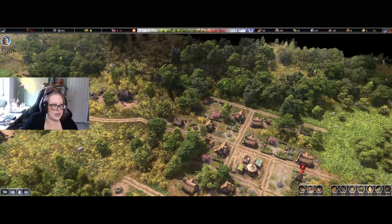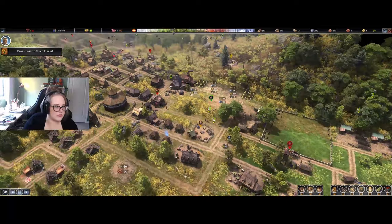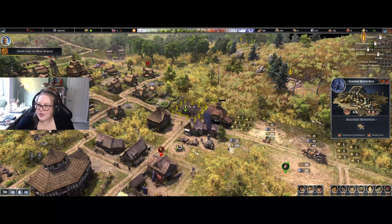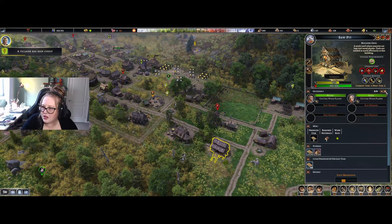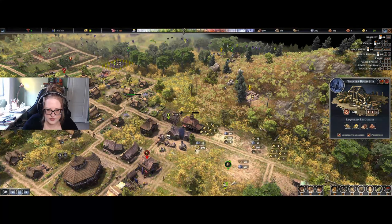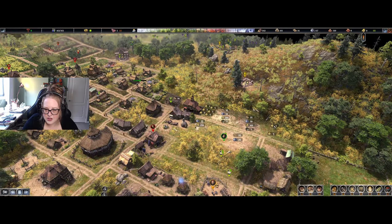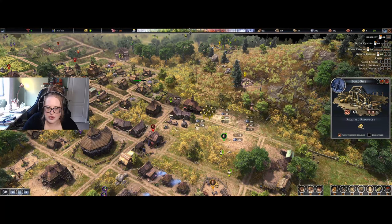Our population cap has gone up one because of this. I cannot believe we're having a heat wave — I'm so mad. But we're making good progress on our cooper. We're also not making enough planks — where's our saw pit? We need more planks. I'm low-key considering getting rid of these trees because that's a lot of gold that we just don't have right now. I just feel like we don't really have the money to be wasting on trees.